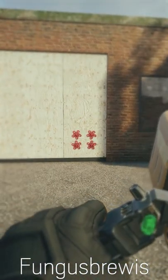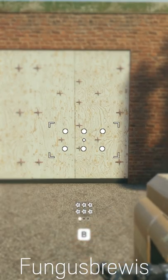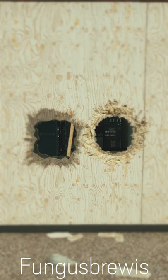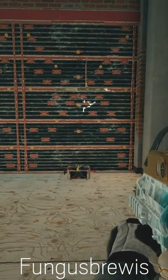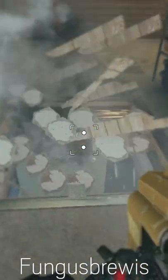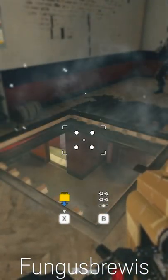Her gadget is a handheld launcher which fires clusters of breaching charges, toggled by the right-fire key. You can choose between 2, 4, and 6 pellets, but only horizontally. These can be used on soft walls, and a single charge creates a hole the same size as a Rook punch. Pellets are destroyed by electrified walls and jammed by Mute. Only one pellet is needed to break unreinforced hatches and barricaded doors, including Castle barricades. A minimum of 4 pellets is needed to open any reinforced hatch.